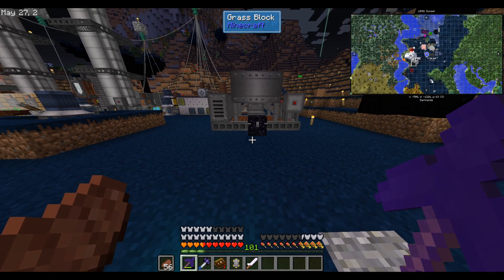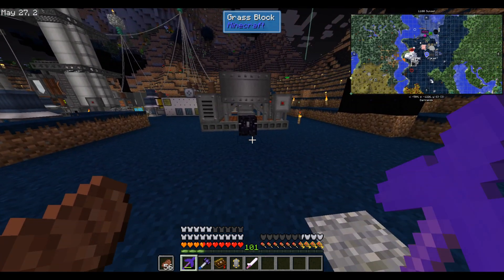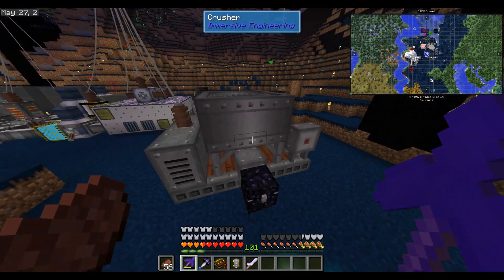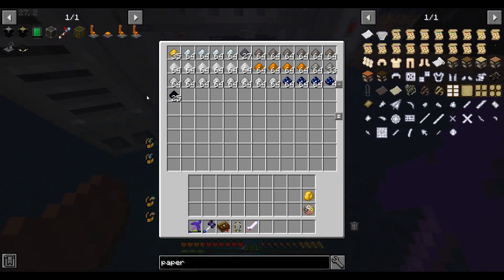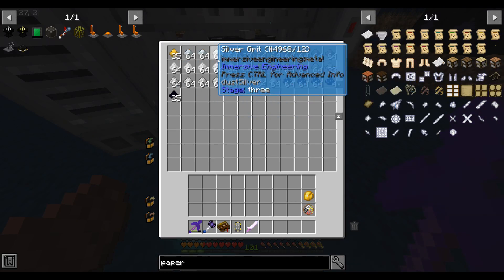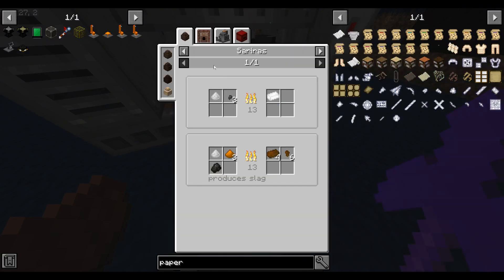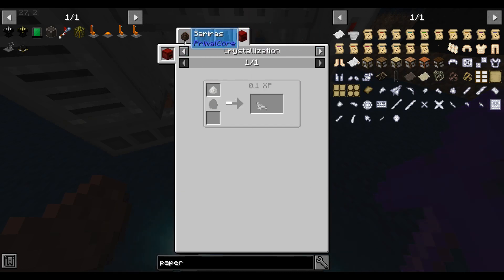Hello everyone, this is Jimmy and welcome to episode 16 of SevTech Ages. Last episode we built this crusher, with the intent to process stuff like stardust and black quartz. I also put some other metals through it, some other ores, thinking that the dust we could just throw in a smeltery to process. But as it turns out, most of these dusts cannot actually be cooked in a smeltery.